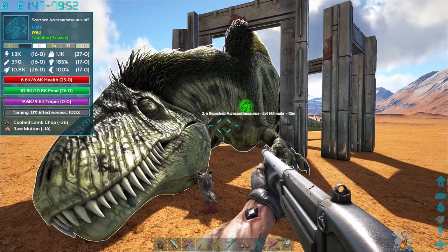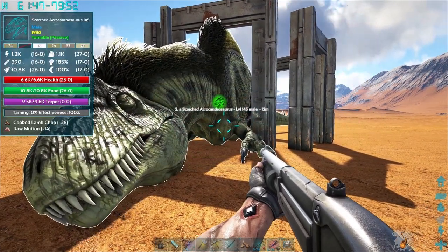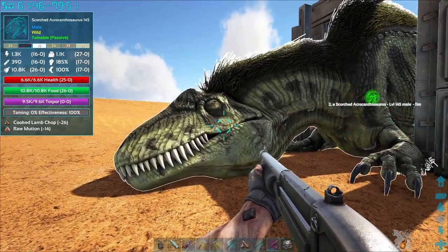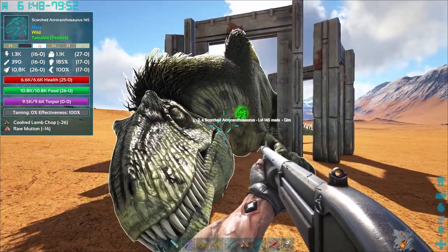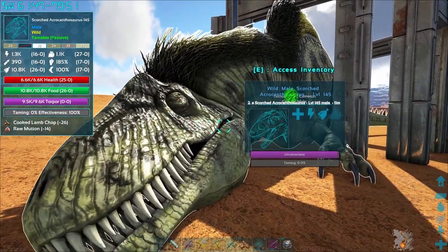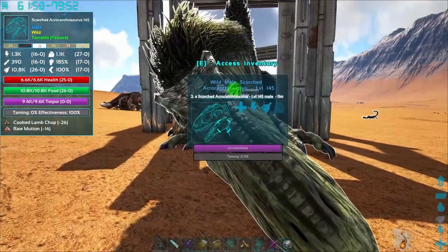They do like a triple stomp and they will move faster and deal more damage. I believe while they're in that state, you cannot feed them. I don't even think they'll go into the shield stance when they're enraged. Thankfully it didn't go into that. I believe it's similar to the Giga where they have to get a certain amount of damage dealt before they'll go into it.